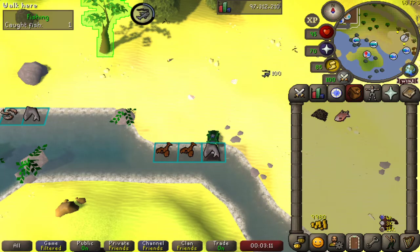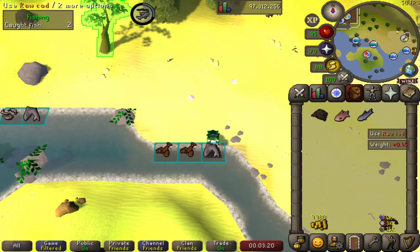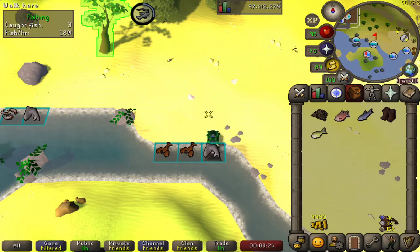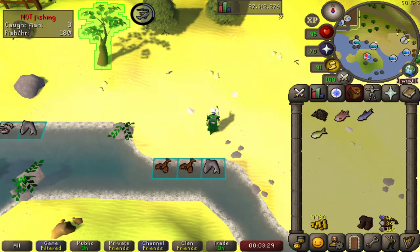So we're looking for three key pieces of fish. We have the raw bass first up. Next we have the raw cod. And we have a raw mackerel — three for three! And we've also managed to get ourselves some leather boots. Keep those for later to make a handy profit on.